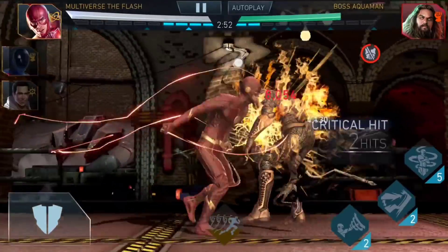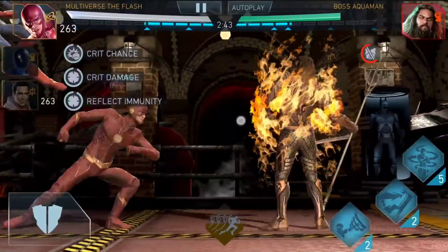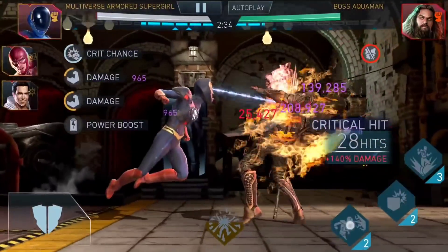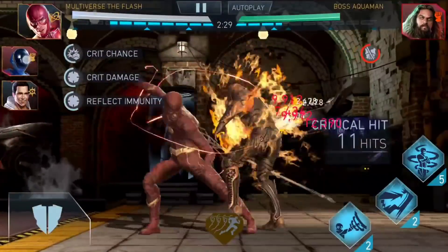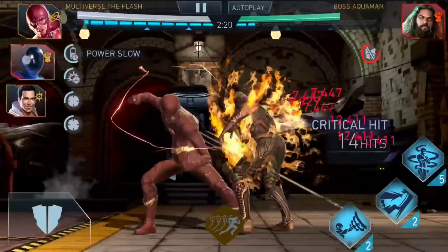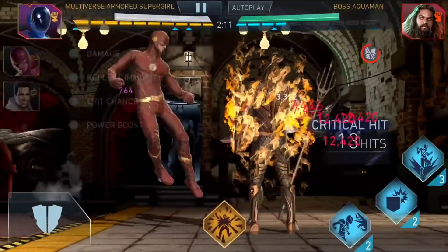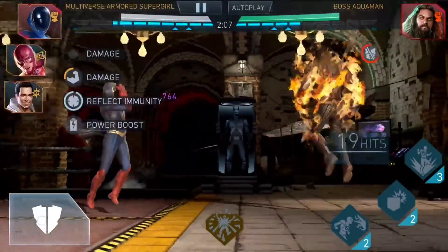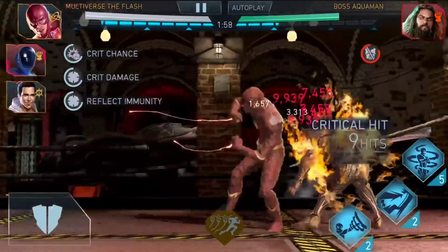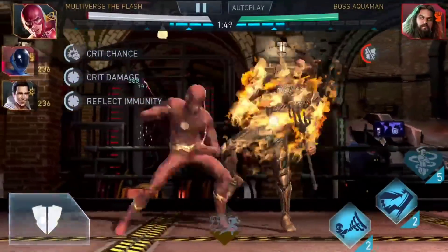Now we're using Multiverse Armored Supergirl. You don't have to use Shazam here — I'm using Shazam because Aquaman goes against boss Batman without Shazam, so Shazam was free. The strategy is to constantly use Supergirl's special one on boss Aquaman, since special one deals damage to him and at the same time deals increased damage because it targets might opponents. Use her Supermove as well — it's going to be a decent chunk of overall damage and it's worth doing, and you don't need that much energy anyway.